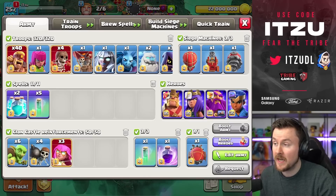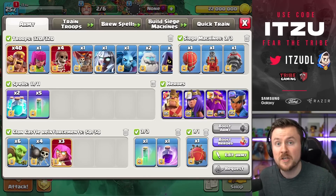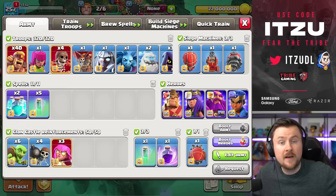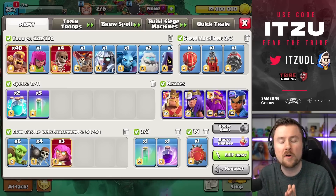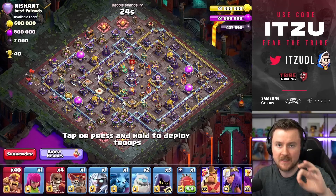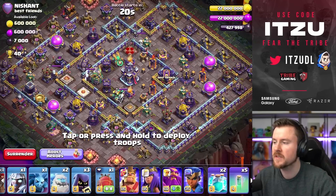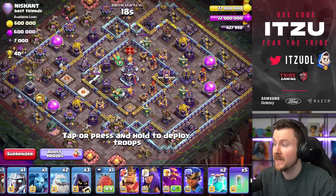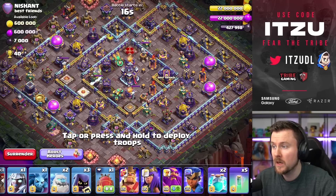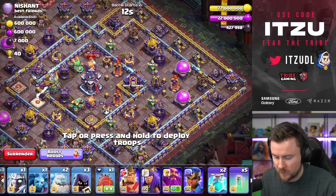I thought I would give it a try and see how viable it actually is, so you can decide if you want to try it too. I have to admit it looks fun and different, even though it uses the super archer blimp. Let's start with the first base — normally you use the warden ability to get as far as possible with this strategy.